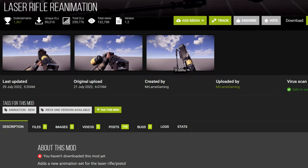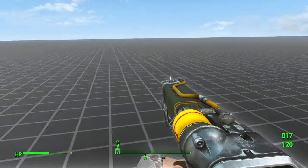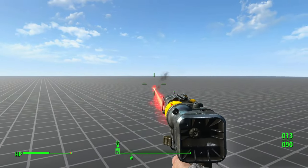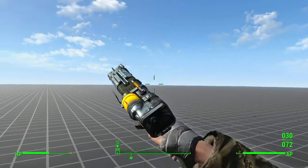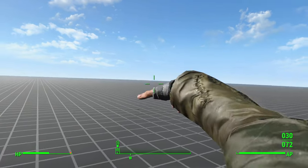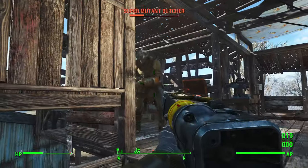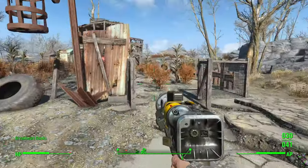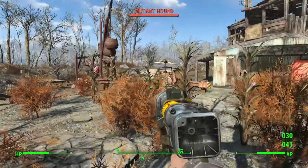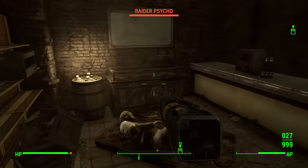Moving on to the Laser Gun, there are two mods that change its animations. First, Laser Rifle Reanimation, by the same creator who made Assault Rifle Reanimation. It sticks pretty close to vanilla Fallout 4's animation style but is smoother with a little more bounce. The sounds are better than vanilla too. The only minor downside is no Tactical Reload support, but I don't think laser weapons really need it. There's even a version that makes you wield laser pistols in one hand, which makes our next mod completely redundant.